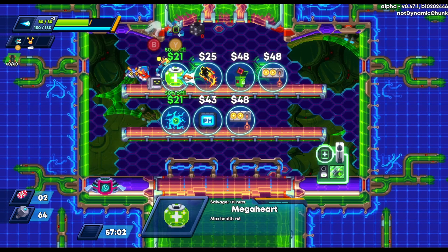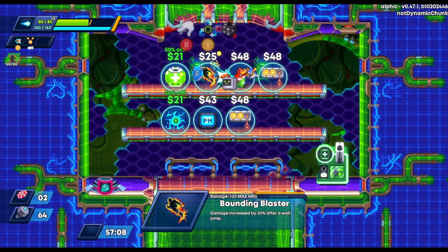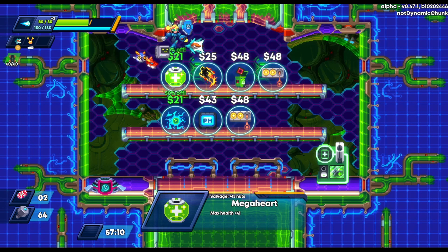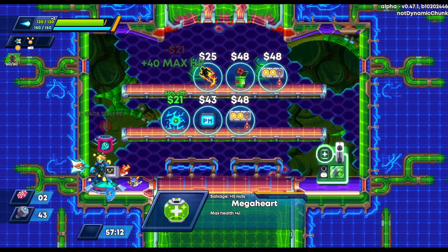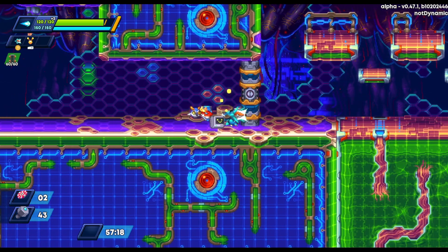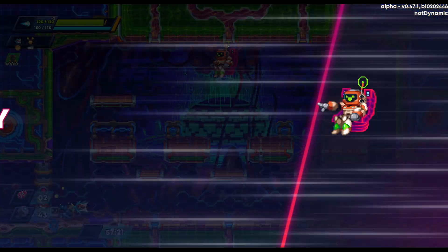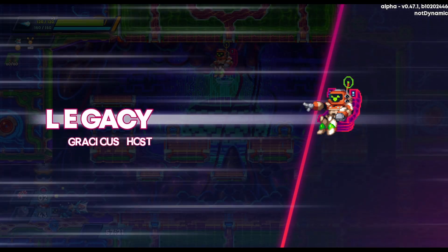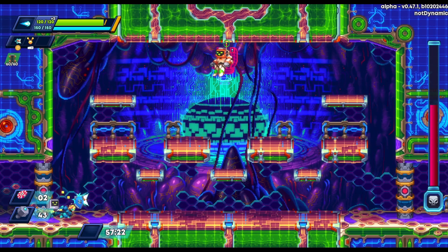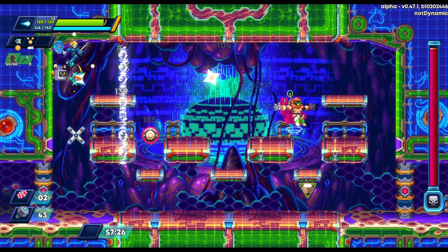Going to the shop — the nuts are causing us to have more damage by holding them, but I see a Mega Heart on sale — 50% off. I figure 40 health for a slight decrease in damage is probably worth the trade-off. Let's be extra safe. The repros are doing a lot of damage anyway, so having that little buffer in case something goes terribly wrong would be nice.